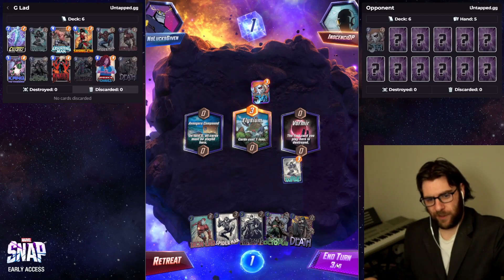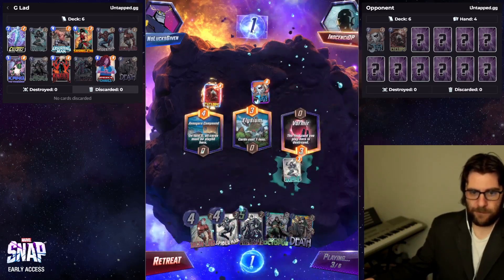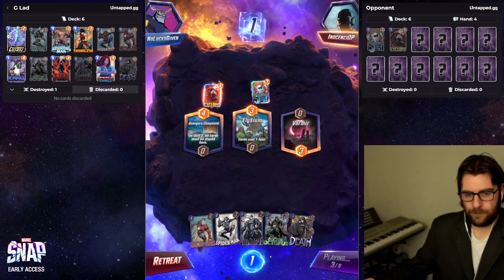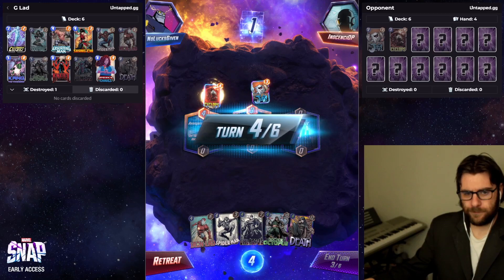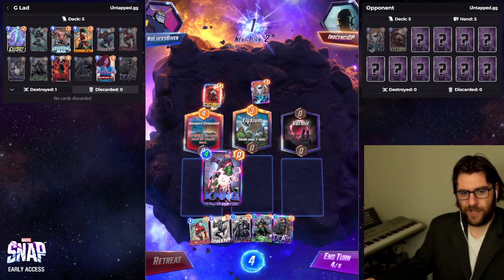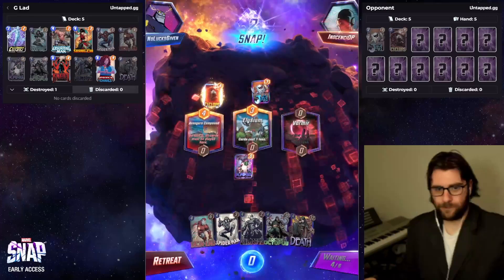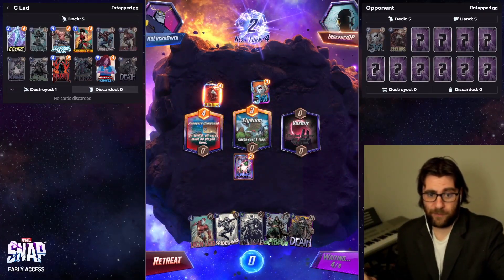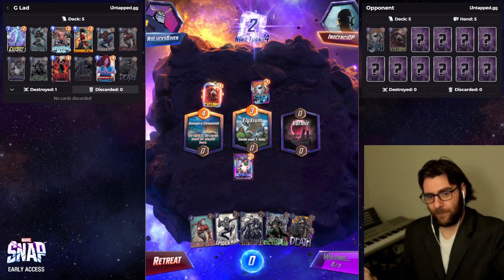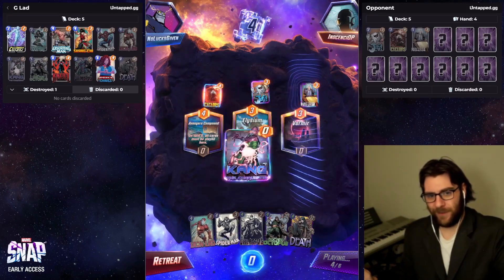Let's make them play in Vormir. At the very least, just waving into Vormir lets me play around Magneto, so that's always good. I think with this we get to snap here. With Kang I am 100% snapping. Okay, what do you got for me — do you have Professor X? That could be fun. Oh glad I've got Kang.